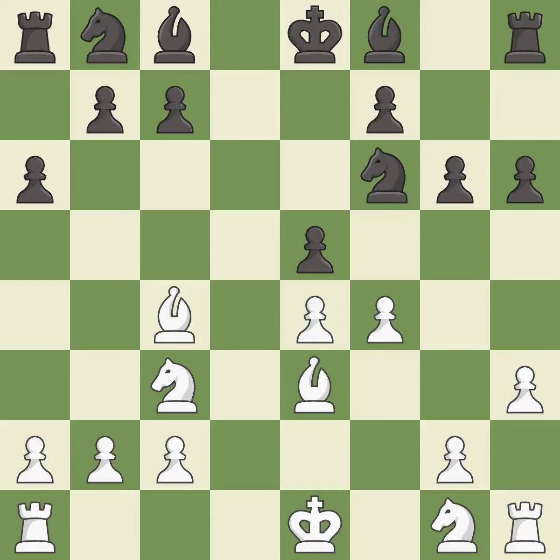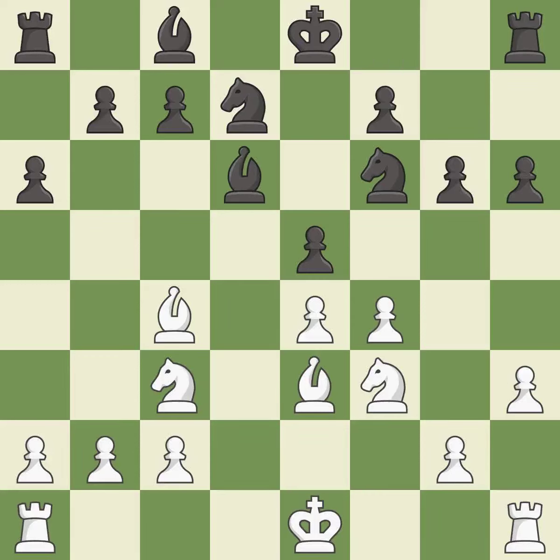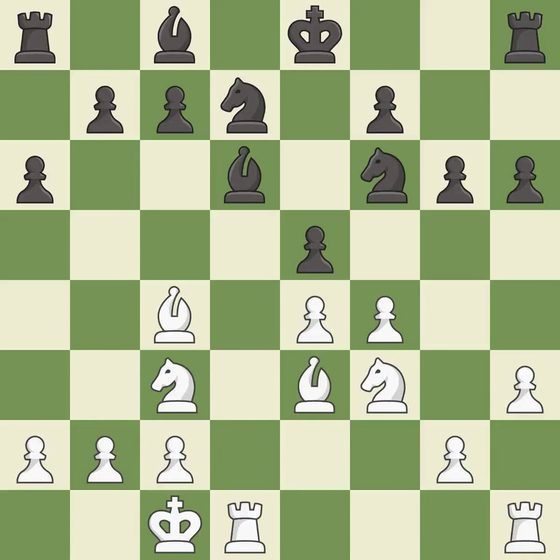This misses an opportunity to take an open file with a rook — it is an inaccuracy. This ignores a better way to defend a pawn that was under attack, and allows the opponent to take an open file with a rook — it is a mistake. This activates a knight by developing it off of its starting square — it is good. This overlooks an opportunity to pin a knight to the king — it is an inaccuracy. This takes an open file, a common method for activating a rook — it is best.